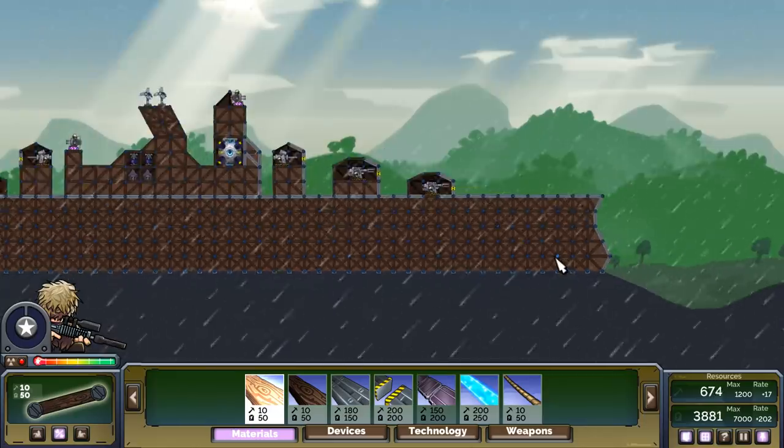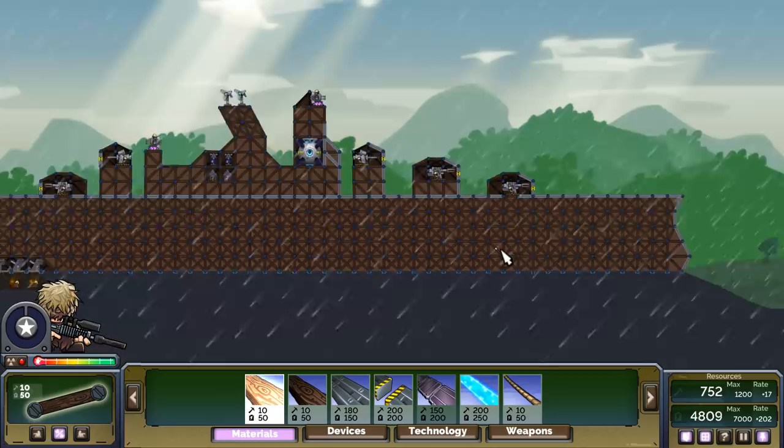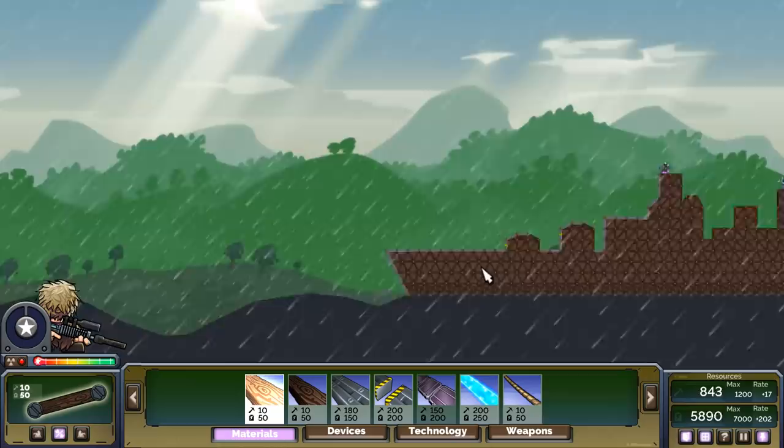All right, everybody, Baron here, and welcome back to Forts. We have an impressive battleship. This has often been the testbed of a number of secret weapons that we've used, and naturally, we're firing them against a live target.